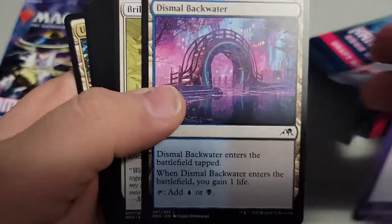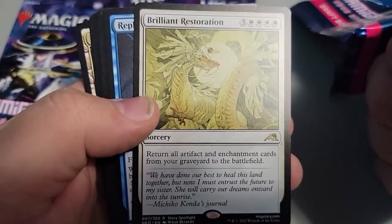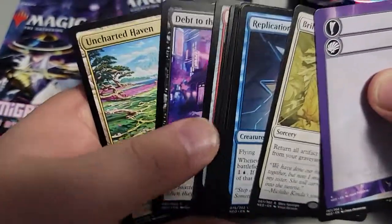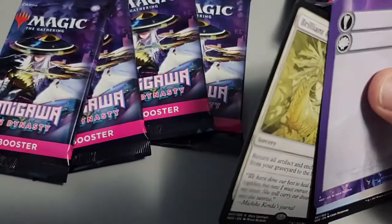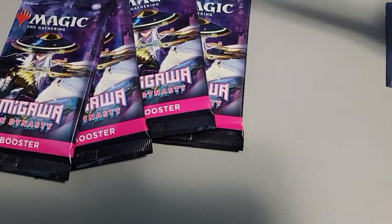Let's open the draft booster first. What are we looking for? Genk Attachers. Return all artifacts or enchantment cards from your graveyard to the battlefield - one-sided Open the Vaults. Not excited. We were playing Arena Games, check them out.